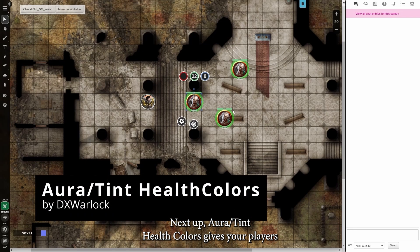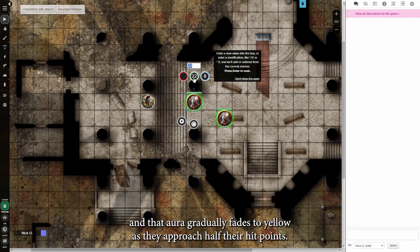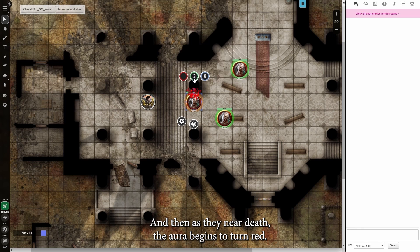Aura Tint Health Colors gives your players a visual indication of how damaged a particular monster is. The monster starts out with a green aura when it's at full health, and that aura gradually fades to yellow as they approach half their hit points. And then, as they near death, the aura begins to turn red, so your players know exactly which creatures are in the worst shape.